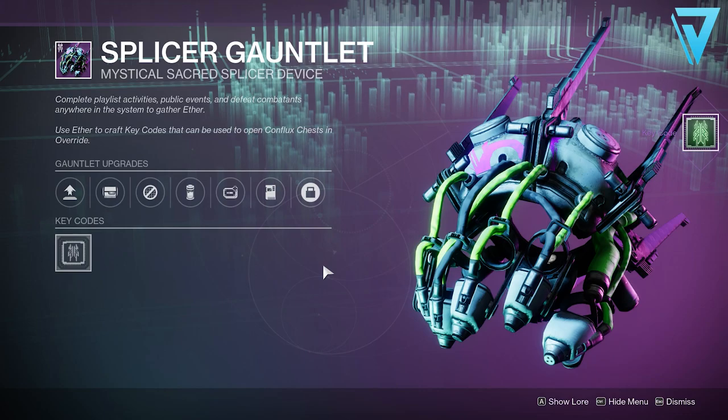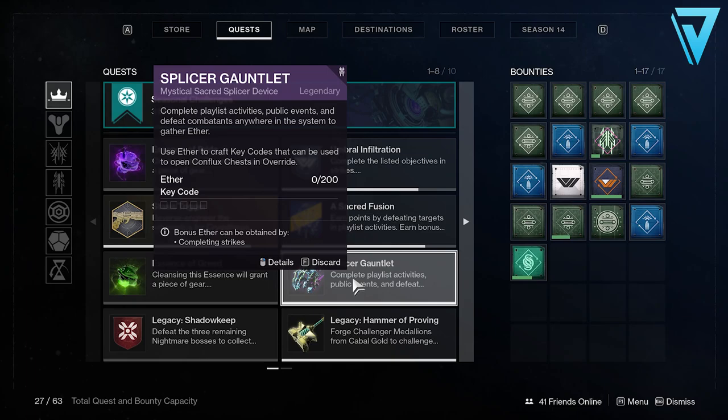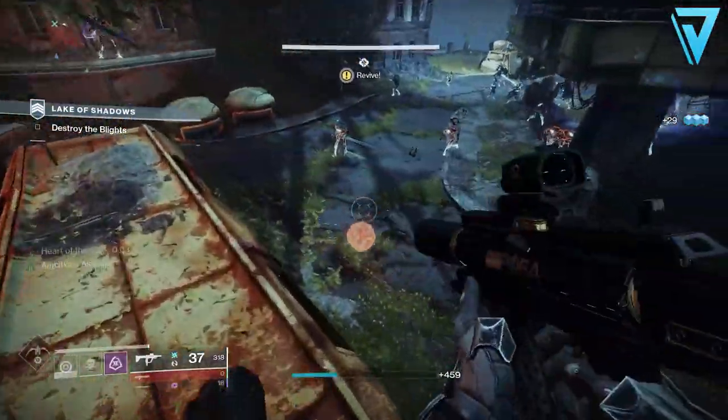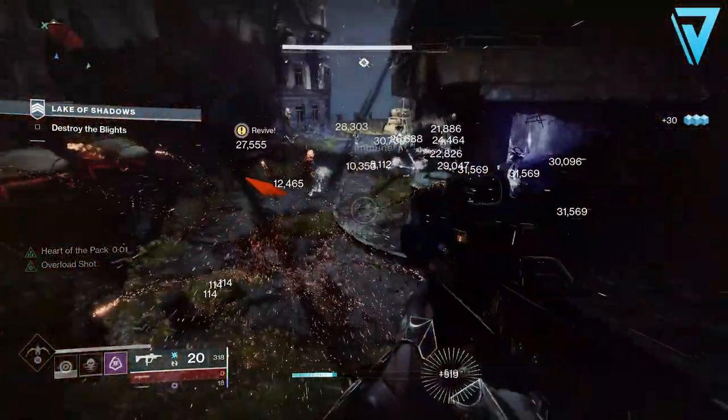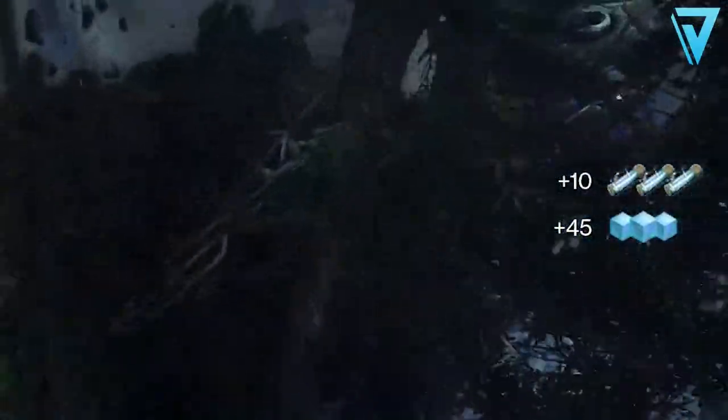If you inspect your Splicer Gauntlet over in your quest tab, this will give you a clue to the best sources to gain ether on any given day. It says here that you need to complete playlist activities, public events, and defeat combatants anywhere in the system to gather ether. Each day there's an activity which grants an ether bonus — at the time of making this video this was in strikes, making it one of the best sources for ether on that given day.